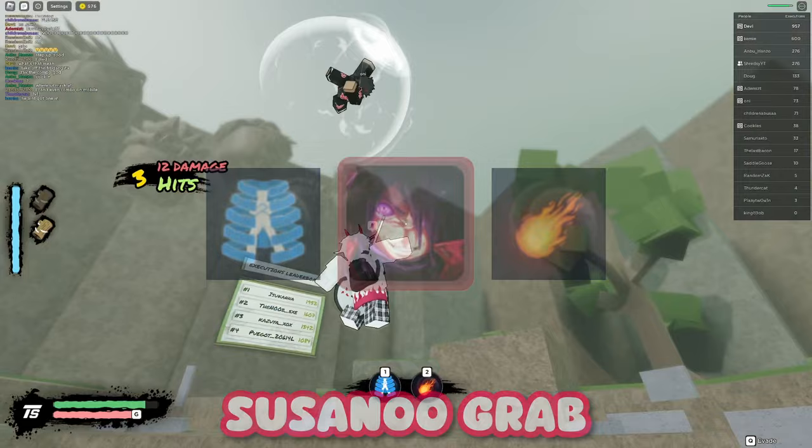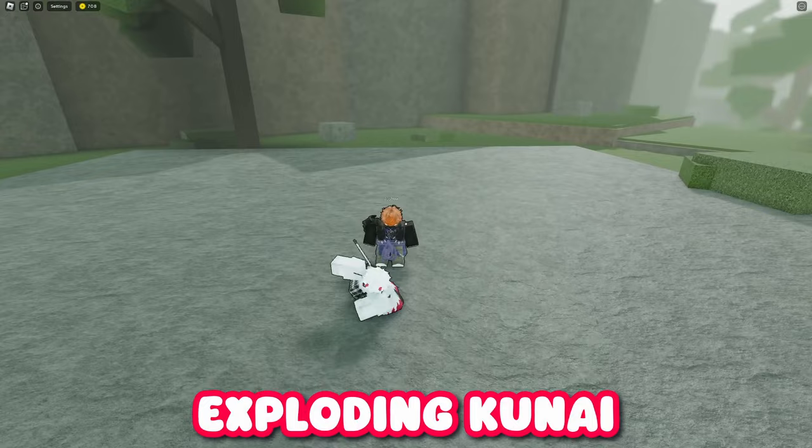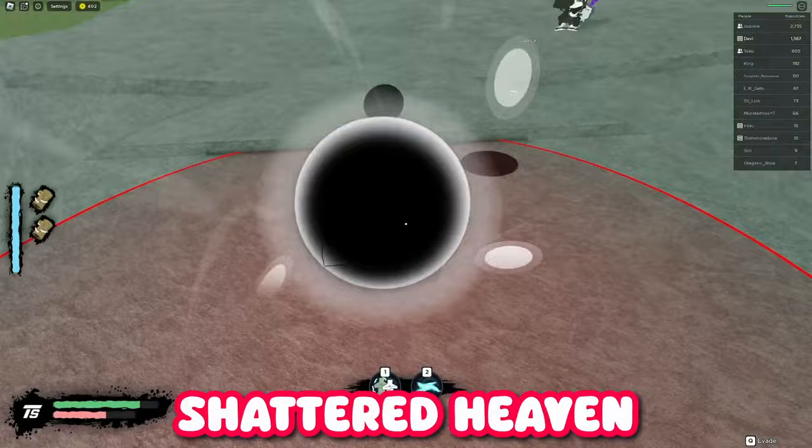Madara has Susano'o and Fireball for his two skills. Unfortunately his Susano'o only has an end variant, which is a grab, but his Fireball has an out and end — both looking like this. And of course I'll show you his ultimate as well.